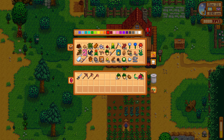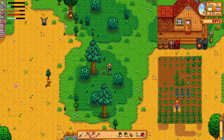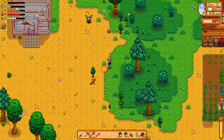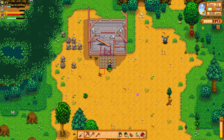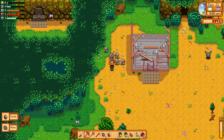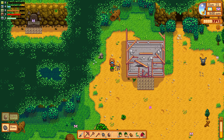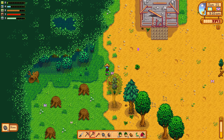I'm trying to think of what I want to do. We have 122 hardwood already. I think I'm going to go over, talk to my cat, say hi. And let's clear up a little bit of the farm, do this early today, so that we actually see what we're doing.